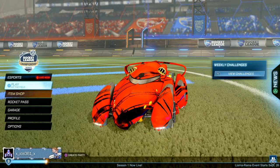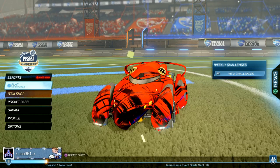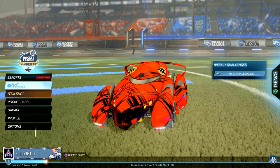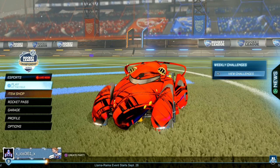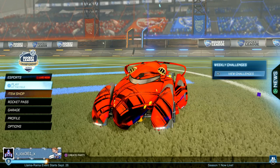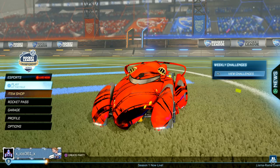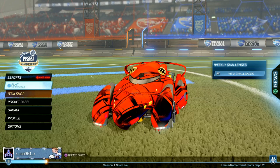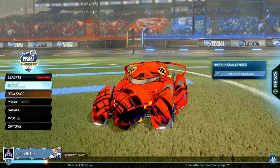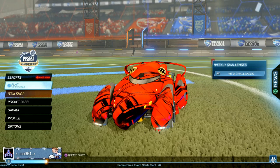Alright guys, so for challenge 4, it is a Rocket League challenge again — you have to win 5 matches in any playlist with the Llama Decal equipped. Your Rocket League reward is the Llama Wheels, and your Fortnite reward is the Rocket League Emoticon. Let me show you guys what those look like right now.